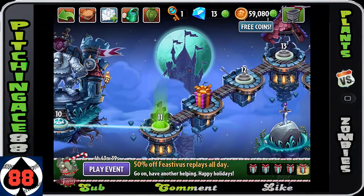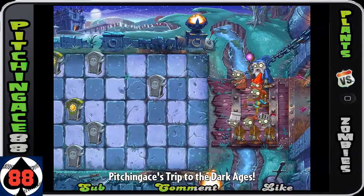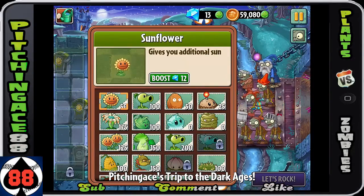Alright folks, this is AC88 and we are back playing Plants vs. Zombies 2. We're in the Dark Ages heading on to Night 11, and this is going to be the introduction of the wizard zombie.